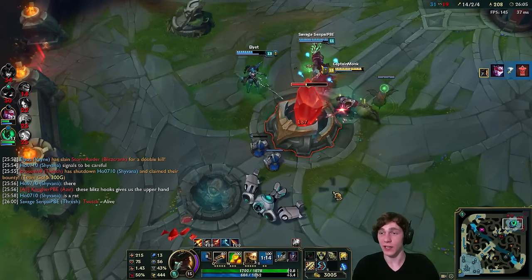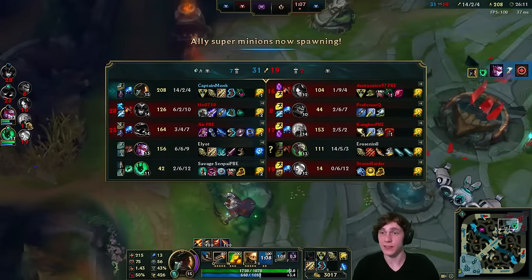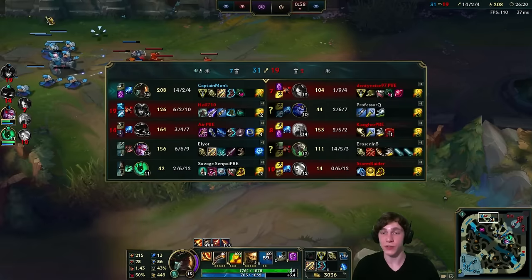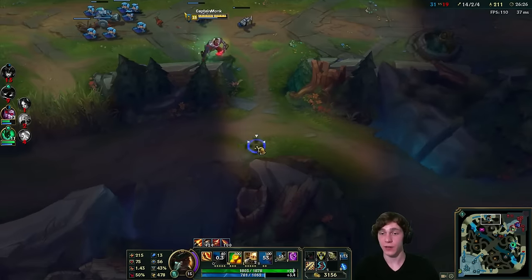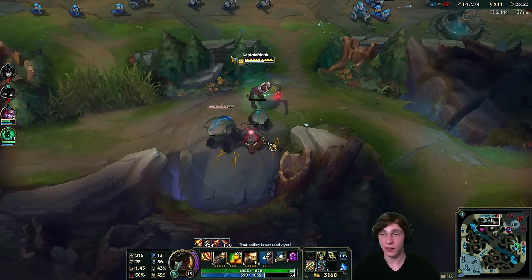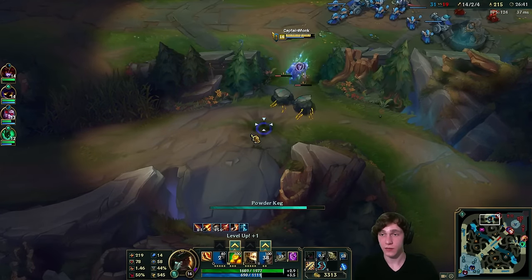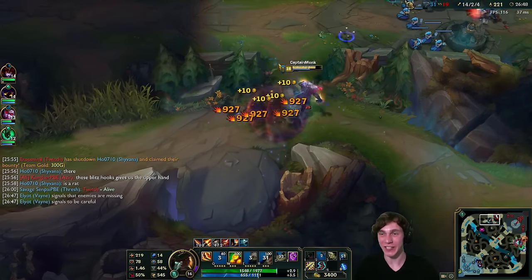The inhibitor tower goes down and then the inhibitor itself is taken. From here I think pushing top is the next best move — their team is respawning and Twitch is alive and quite a nuisance. We return to top lane to get more silver serpents and buy the next upgrade. There's the wave — I wonder how easily we can take the krugs. I'm just looking to get as many silver serpents as possible.